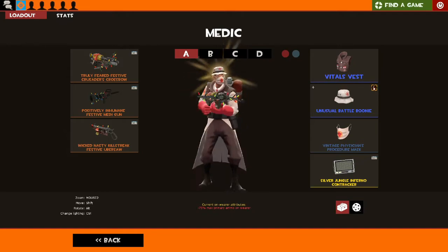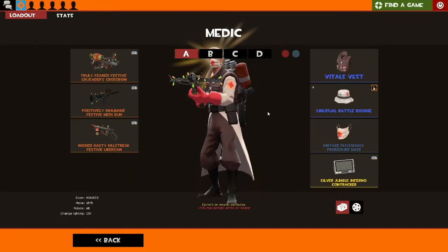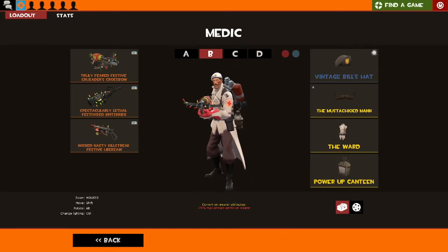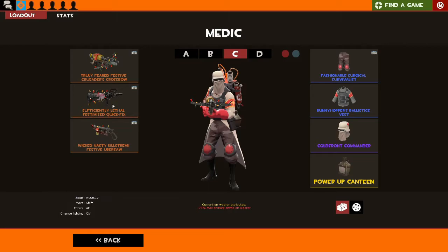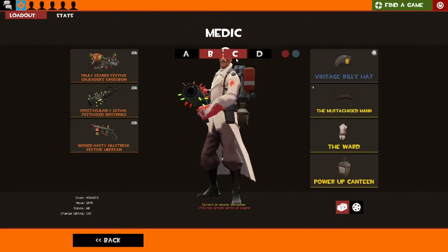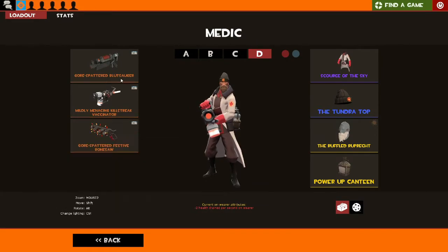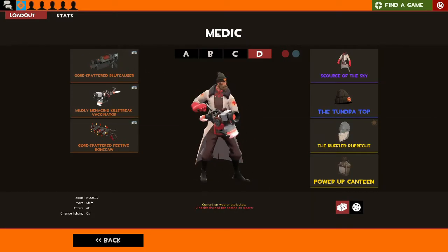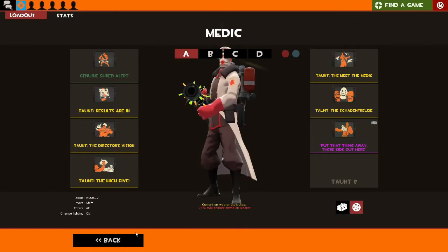My Medic, now with the new unusual I just unboxed. Meta Medic — this is what I'm running 90% of the time. I'll change out for the Kritzkrieg depending on the game. This is a French chef look. And this is my super edgy Cold Front loadout, which is the Quick Fix variant. I'll just change out to whichever gun I need rather than going through the loadout menus. There's also my Combat Medic, which I'll sometimes swap to the Quick Fix. I've got a fisherman-looking thing going, and I got the Results Are In and the Meet the Medic taunt.